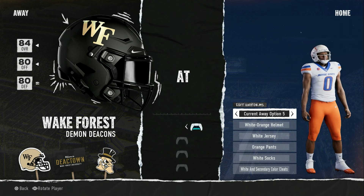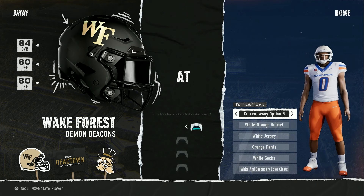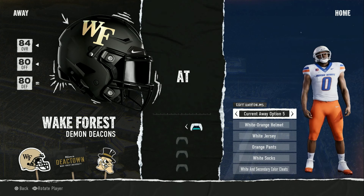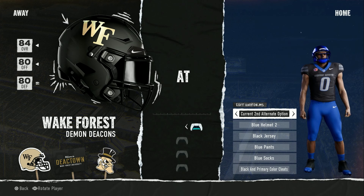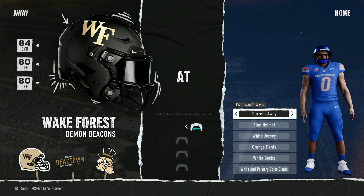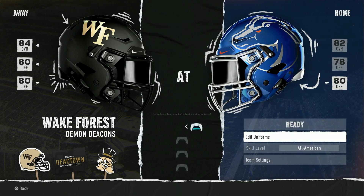Look at all the helmet options — metallic orange horse, gray combinations, it just doesn't stop. I definitely give their uniform combinations an A, at least. I don't even know what I'd improve — maybe a gray jersey. Their overall is 82, 78, 80 — same boat as TCU. You're building them up but they've got some talent already. It'd be a fun rebuild.